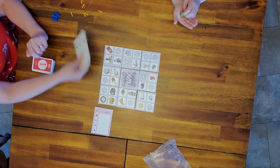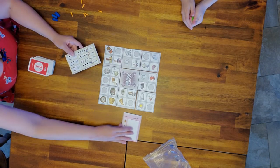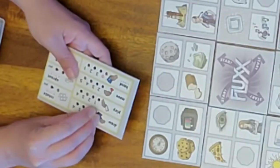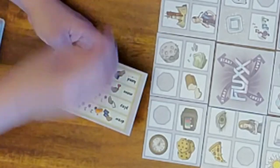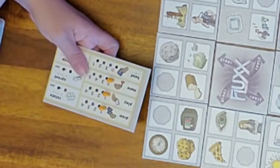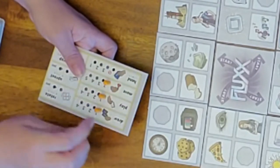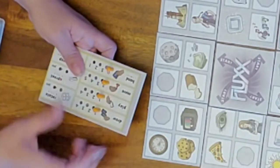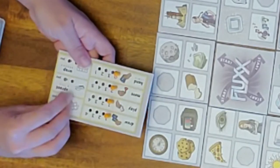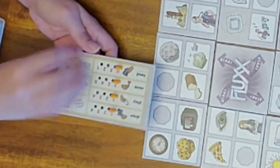The other thing you have is the rules board. To start the game you're going to put an orange peg in the far left-hand side of each one, so: draw one, play one, move two, hand limit nothing, rotate no, uproot no, wrap no.